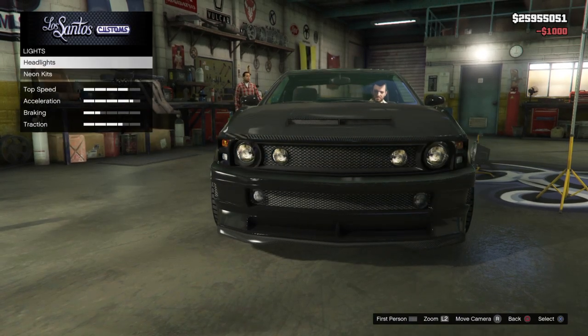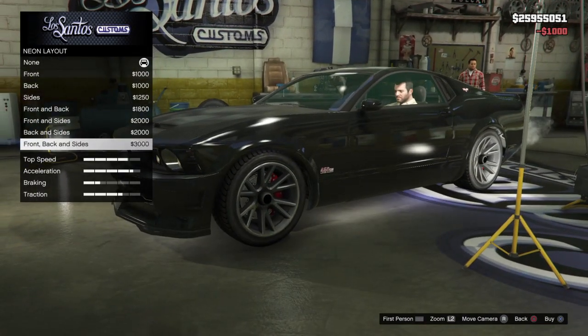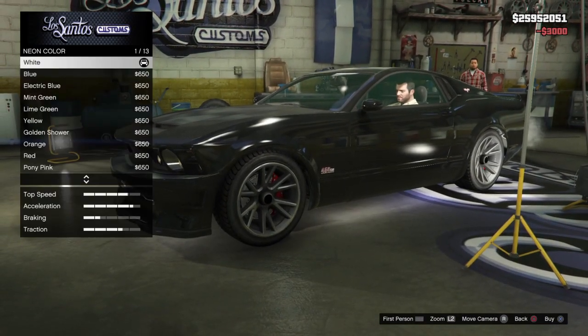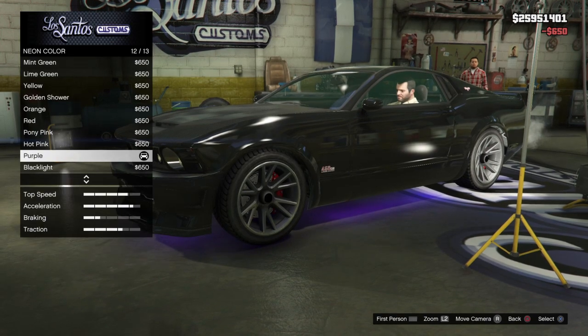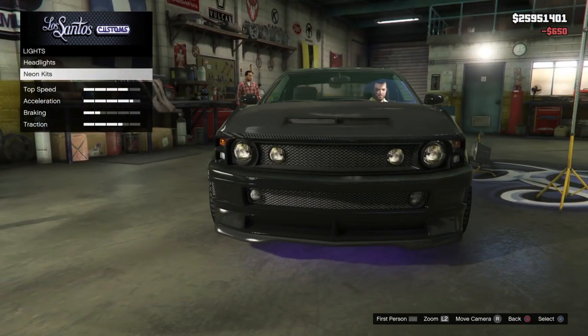Xenon lights — can't forget that. Gotta get the neon loadout. I'm gonna go with purple. You guys, if you want to make the car you can use any color you want. You can join my crew and use the crew color, or you can just do purple.